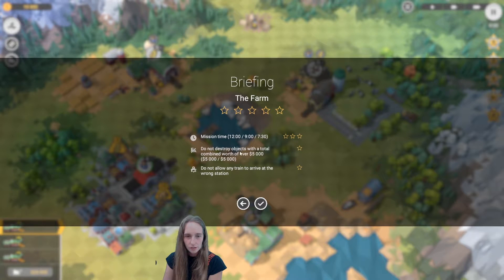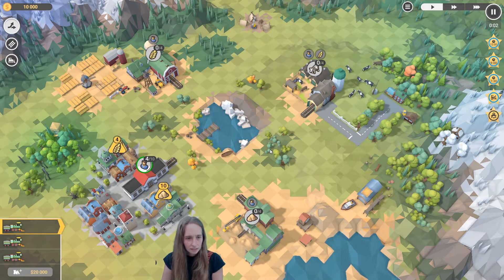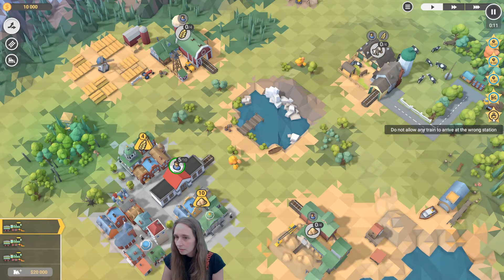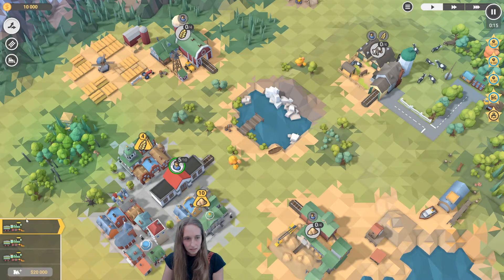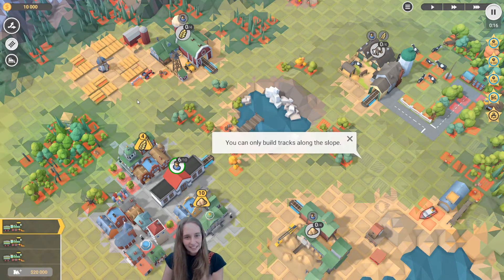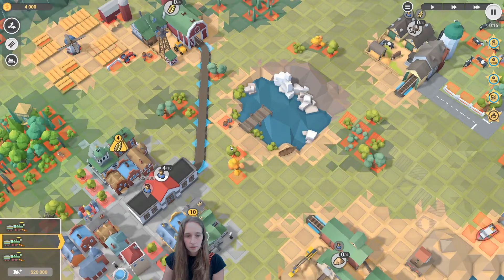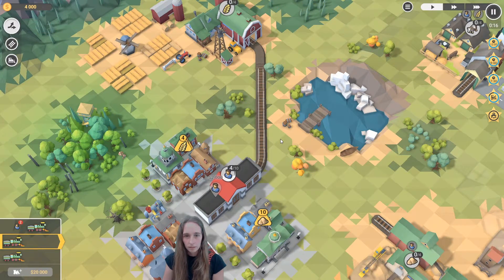The farm mission! Time to do not destroy objects with a total combined worth of over five thousand dollars, and do not allow any train to arrive at the wrong station. Excuse me - what? Okay, hold on. What am I supposed to do? I guess I need to get this. Let's pause. So I need to connect to this, and this, and that, right? Yeah, I need this to go over there. Oh - I was like, why is it not going? Exponentially more complex, it's okay - one step at a time.